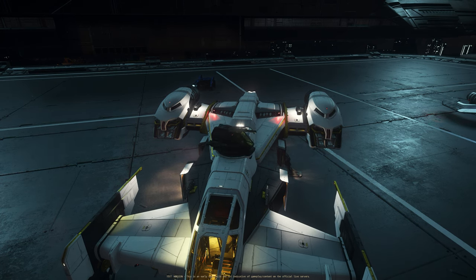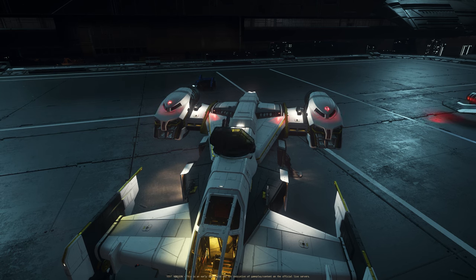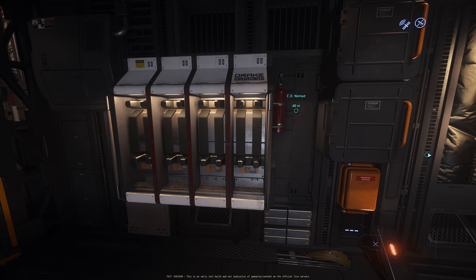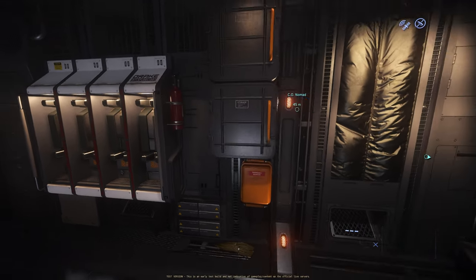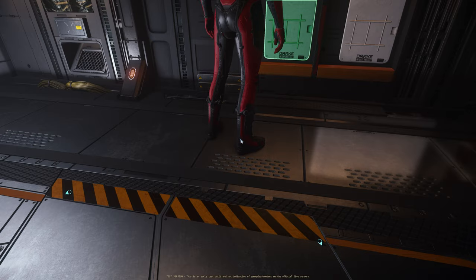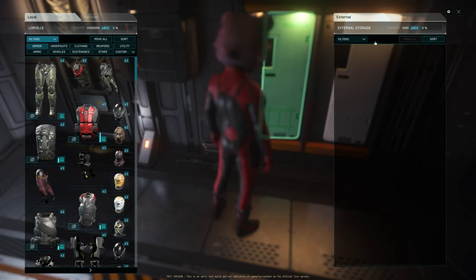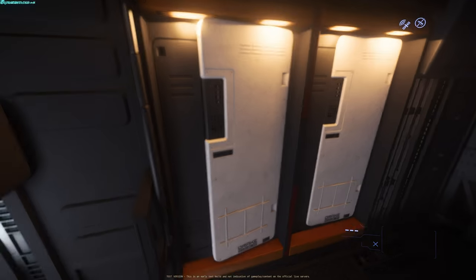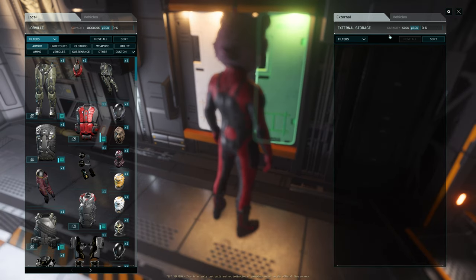The turret has a 360-degree view and almost 90 degrees of vertical angle. There are four weapon racks that can hold size 1 and size 2 weapons, but not full-size guns or rocket launchers. You also have two external storage units of 500k each — these are shared publicly, so you can share equipment with friends. Total internal micro-ICU storage is 1,000k.